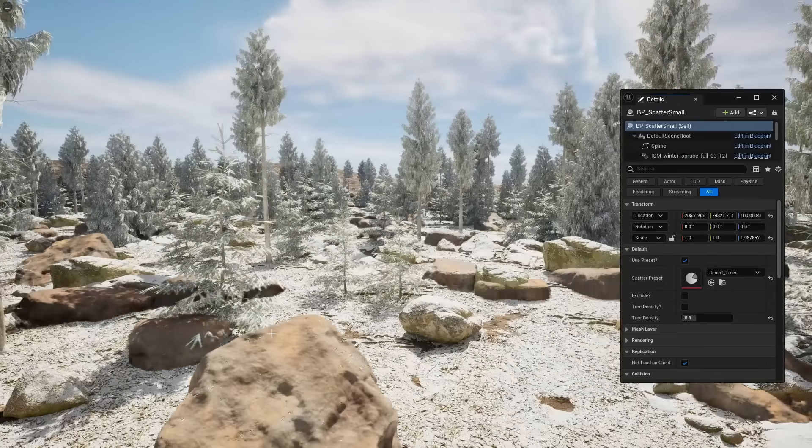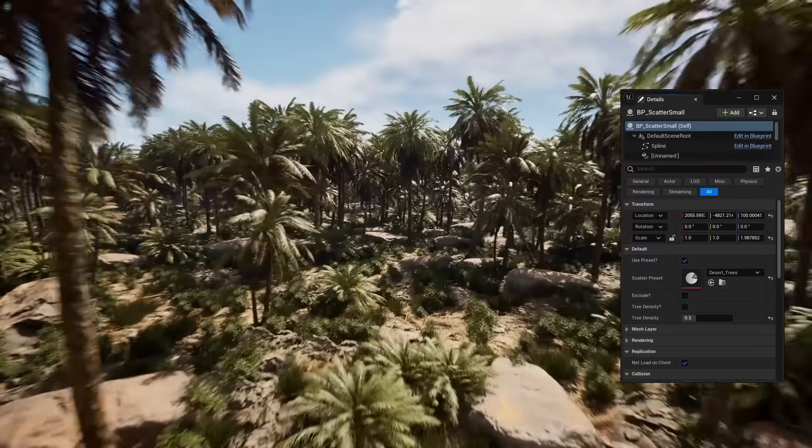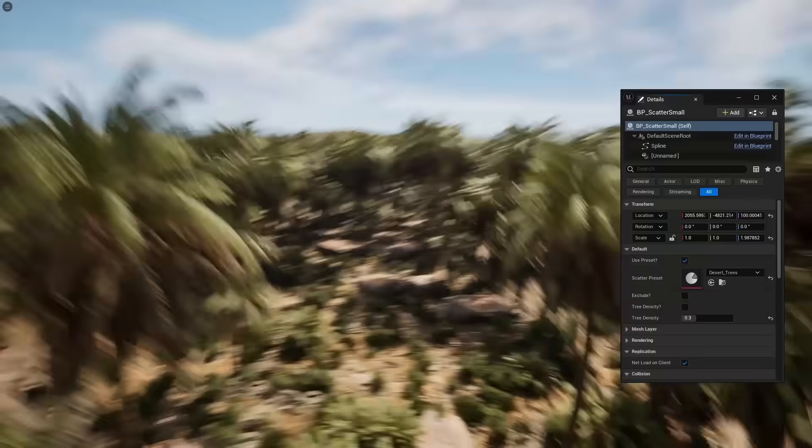Or I can select a desert, and then we get an oasis-like biome. Just like that, we're able to completely change the environment because of the way I set up the PCG.